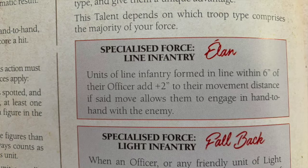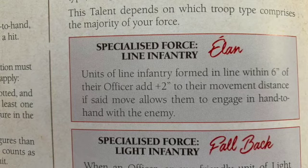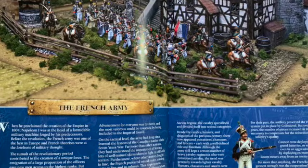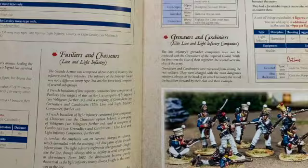Units of line infantry formed in a line within six inches of an officer get a plus two to their movement distance if that move allows them to engage in hand-to-hand combat with the enemy. I'm a bit surprised columns can't do it too, since the French in that period were more often in columns, but the rules say lines so I'll stick to that.